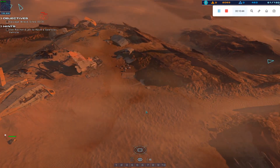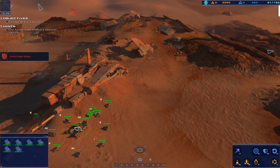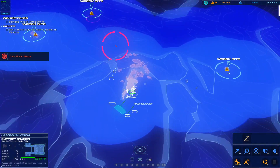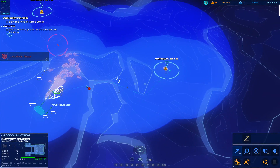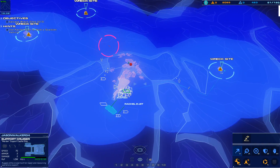Alert — a turret post just went down. Sensor post is under fire. Hostile railgun cell opened up. Hostile armor incoming. Let's get down here and hurry up to get this done.